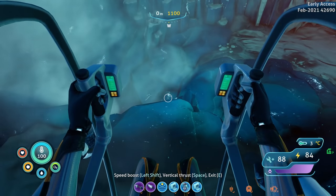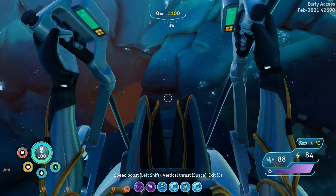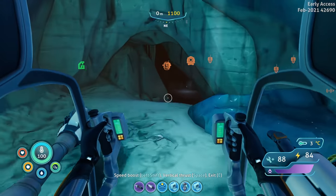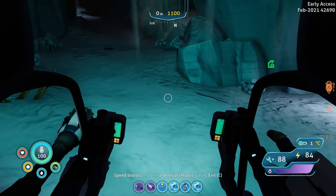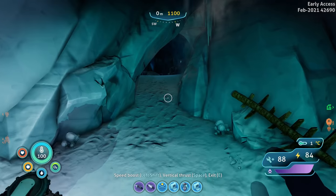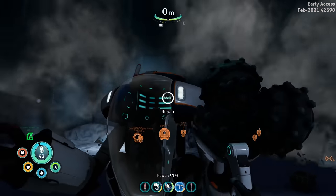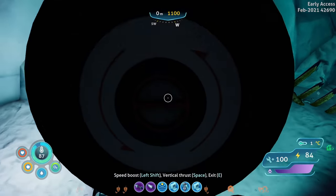What is that down there? I don't want to go down there, but I do want to go down there. Let's just keep going this way. I probably should repair the prawn suit real quick. Let me swap out the air bladder — we're never using that anymore. Yeah, those snow stalkers actually do quite a bit of damage, holy moly.